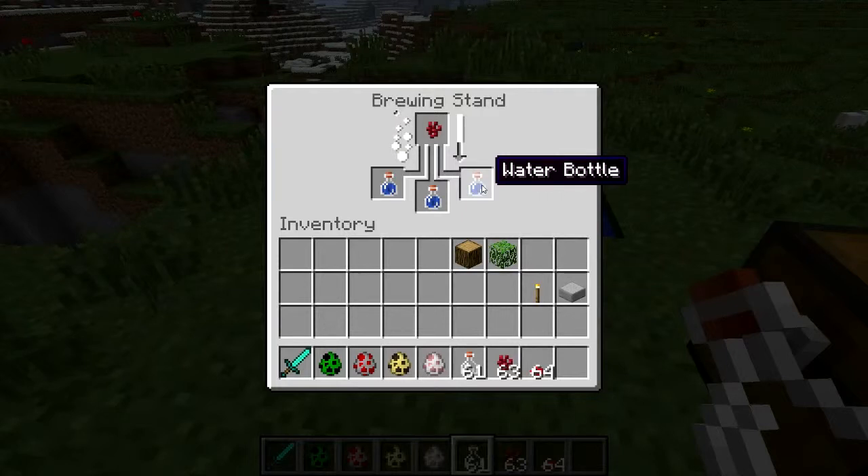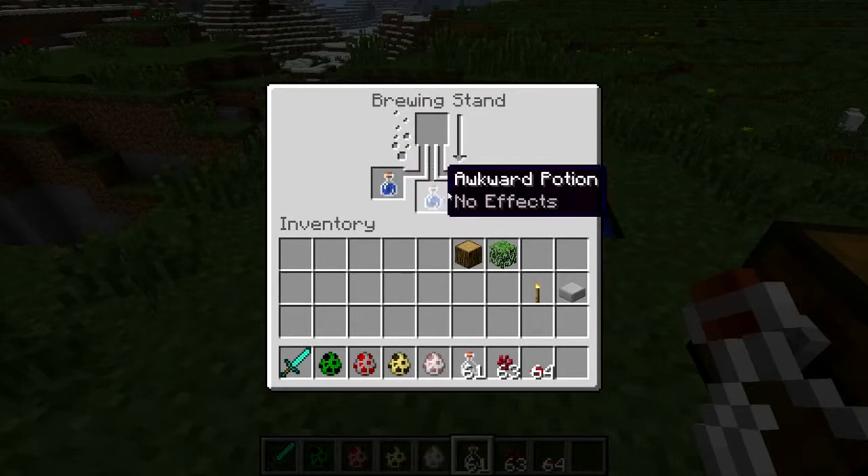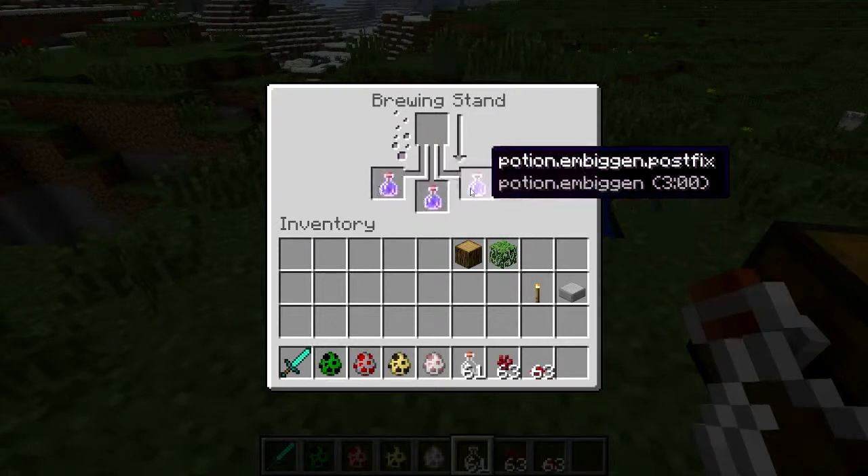With the awkward potion, you can then go ahead and make an embiggening potion — it's called an embiggening potion — or a downsizing potion. So we should have our three potions now. There's our awkward potion, and what we want to do now is add some mushroom — just one mushroom will make three of these for us. And we've got some embiggening potions.